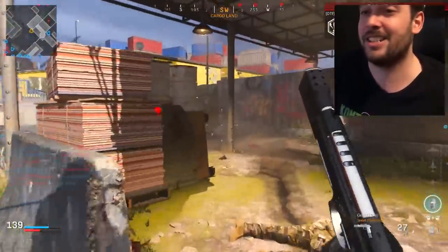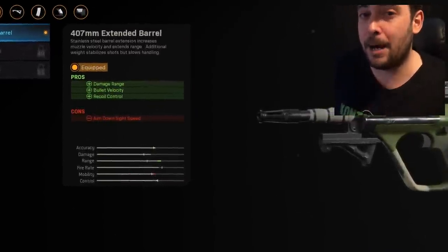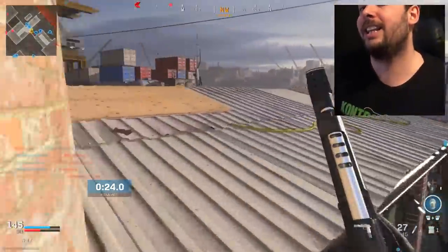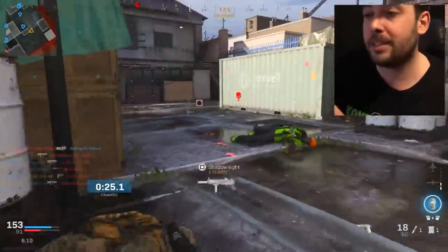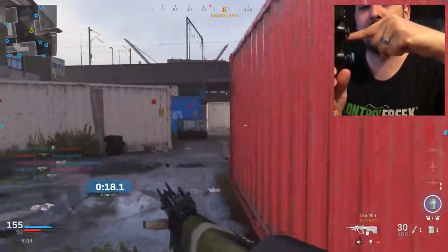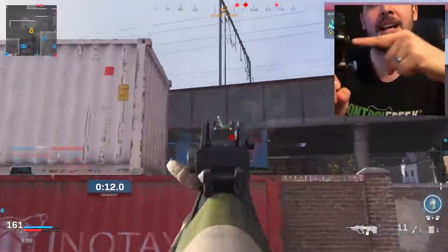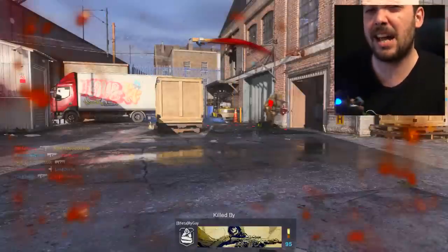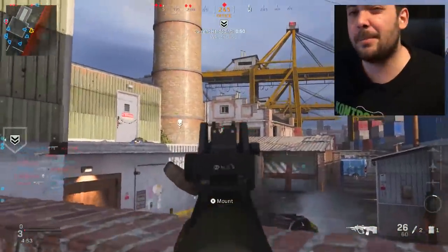Now let's get into the actual AUG setup — this one is insane. First, run the 407mm Extended Barrel. This is really good because it gives you damage range, bullet velocity, and recoil control, and it only takes away a little bit of ADS speed. This gun isn't going to be great for ADS speed, but you get to shoot people further. Bullet velocity means if you're aiming at someone's chest at range, your bullets actually hit where you're aiming instead of dropping. The recoil control also helps since the AUG shoots up a bit.